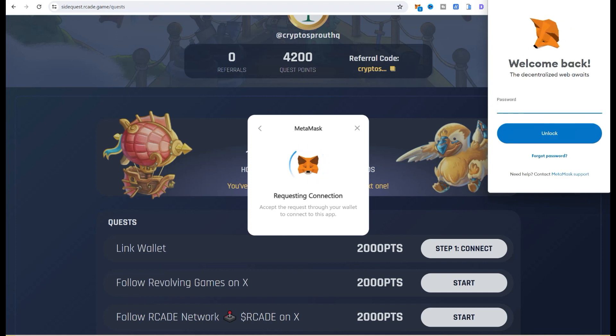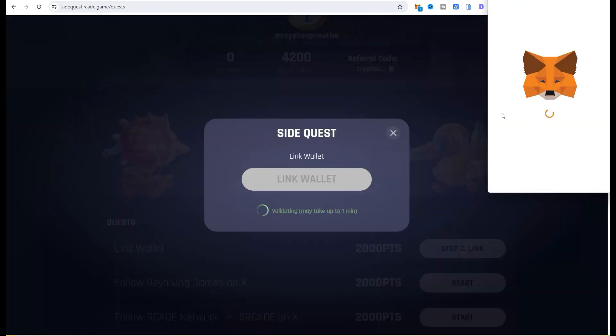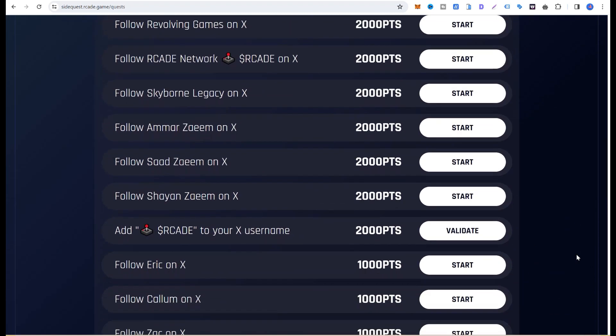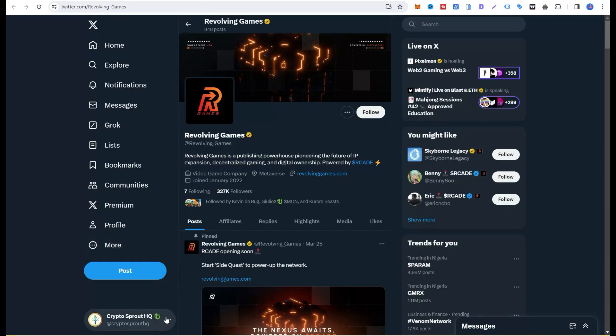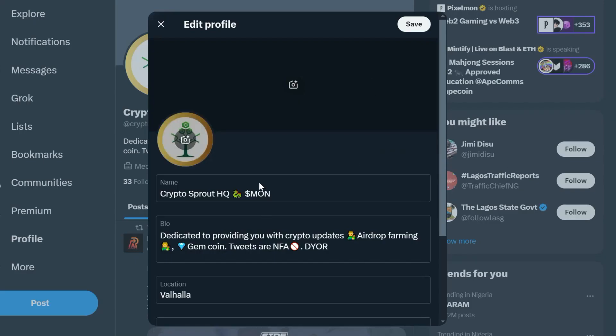It's much better to link your MetaMask wallet — if you don't have one, check my video on how to set up a wallet. I've linked my wallet now. The other tasks are easy: follow Revolving Games, follow RK Network, just follow all of them. For the bio task, you need to copy this sign and add it alongside some text to your Twitter profile by clicking 'Edit'.